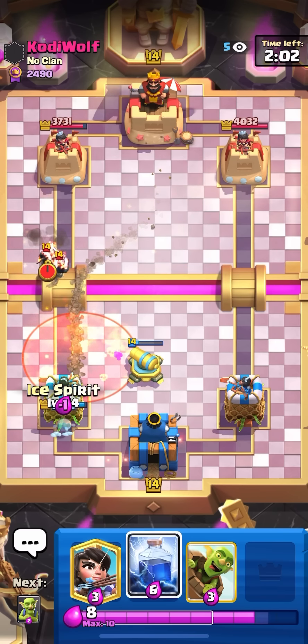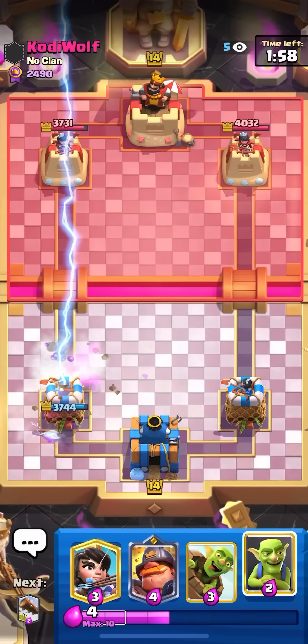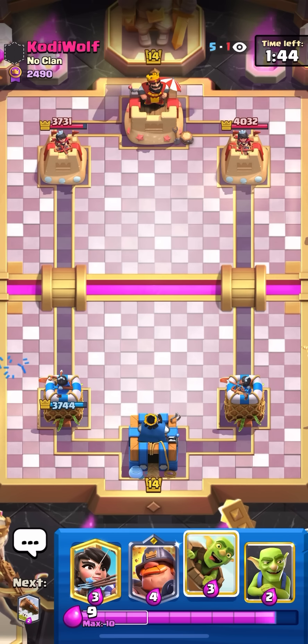I'm going to have to lightning — I can't risk him pre-logging. I'll ice spirit the miner and just lightning here. That was so close. I wonder what his reaction is right now, just having me lightning on the wallbreakers like that. He definitely thought he was getting the connection.